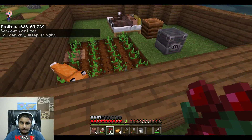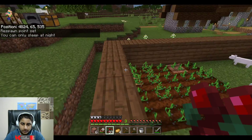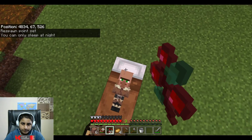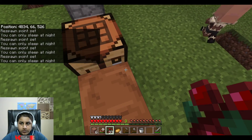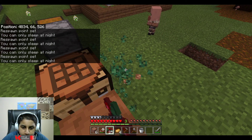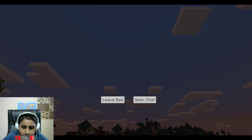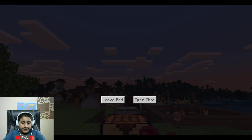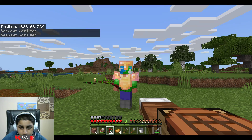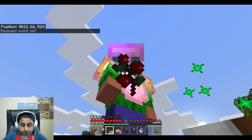The villager breeder is on the go - we have our villager breeder and sweet berry farm both running. This is the sweet berry farm complete. We could sleep now, and that's where we're gonna wrap up this episode of A to Z Minecraft. Thank you all for watching - see you later!